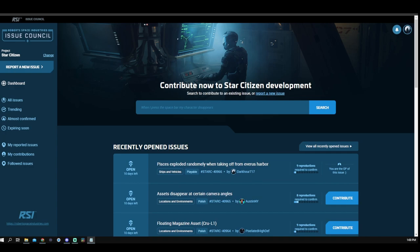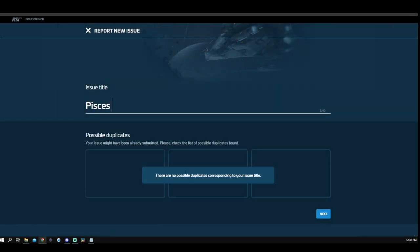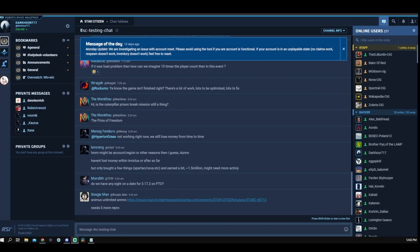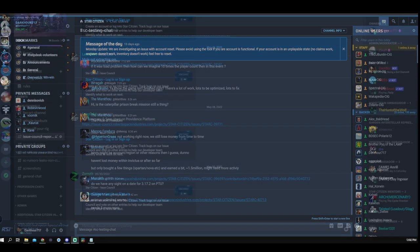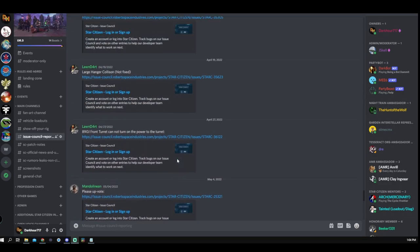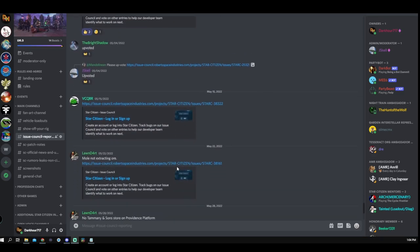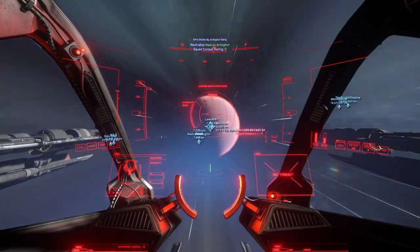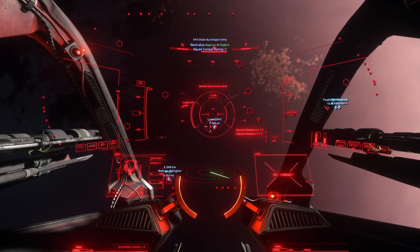Knowing that contribution is key, here are ways to make your report easy to find. First, have a clear and concise description — keep it short and to the point, no long titles. For example, shortening a title to just 'Pisces exploding randomly' is better. Use SC Testing Chat on Spectrum to post your Issue Council report so others can immediately contribute and help confirm it. Also use Discord — if your org has an Issue Council channel, list your reports there. If there's no such channel, ask an admin where to post it.